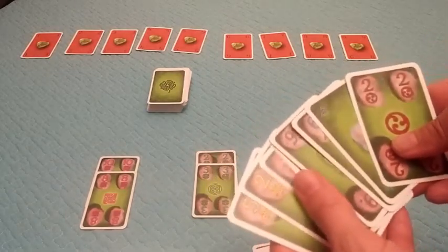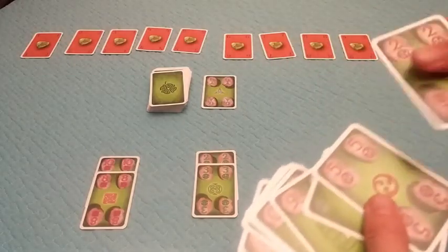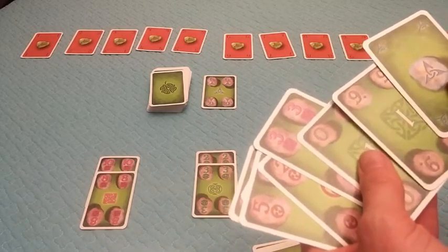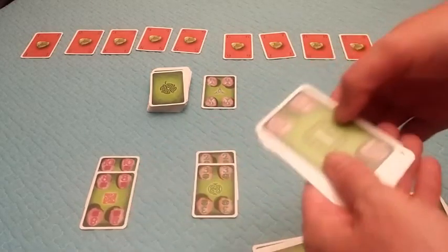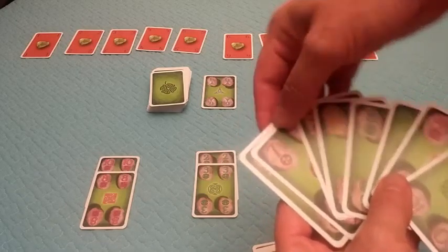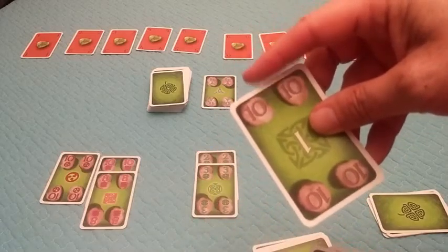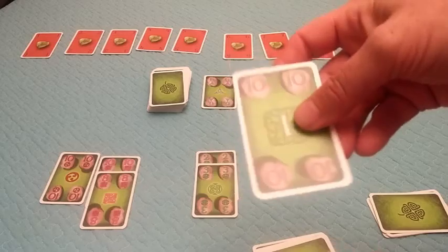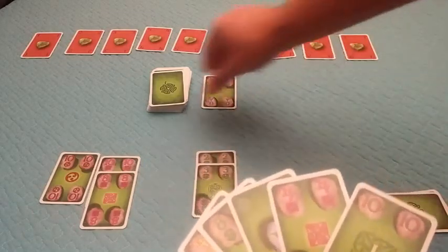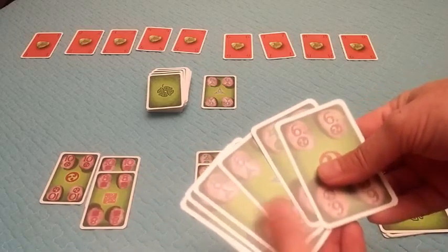The third player discards the six and draws the five of that suit, giving him a two and a five — so he may pursue that route. The first player has ten, eight, then four next, so he's not ready to continue that row. Instead he plays his special card to start a single-point row, then draws blind and gets a six of green. An end cap card is placed at the very end of a row — after the highest or lowest card — and adds to the row's length without having a numerical value.